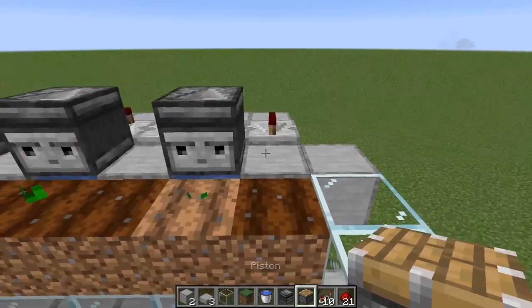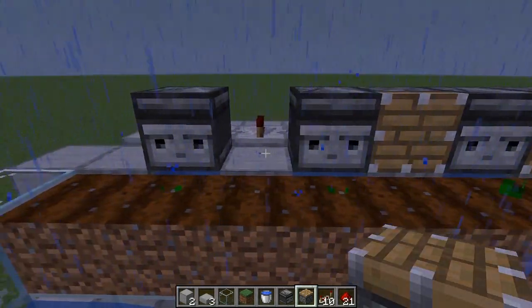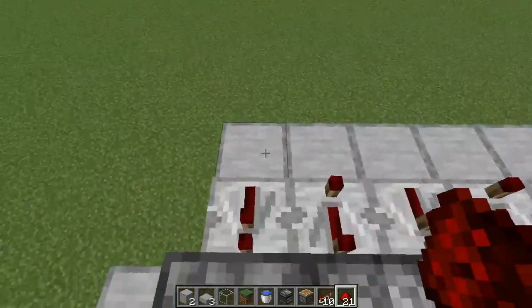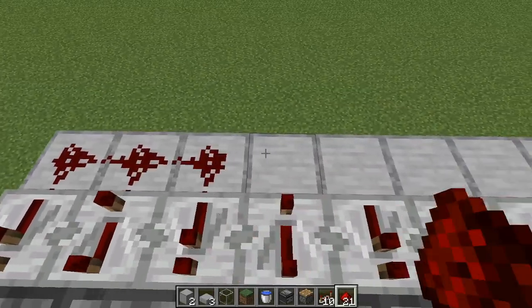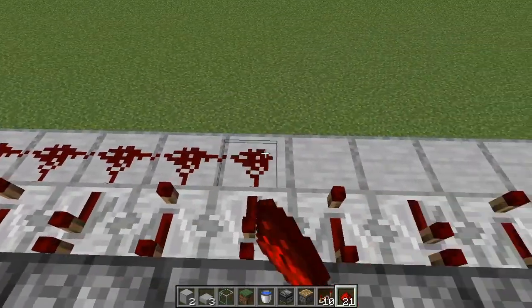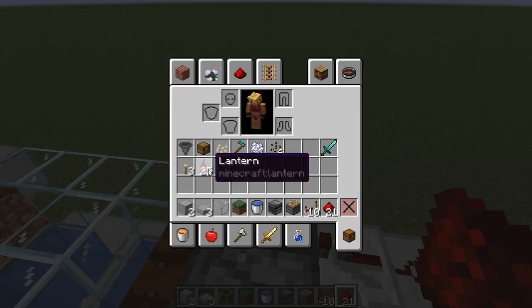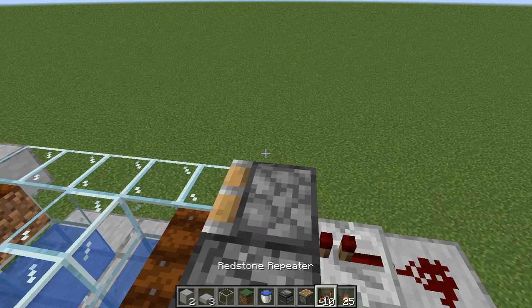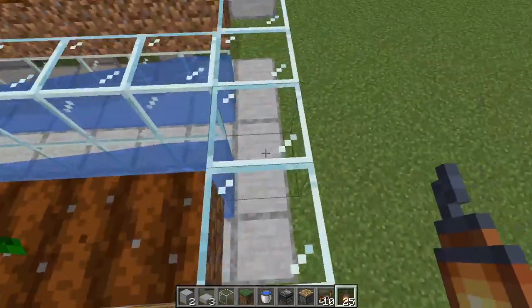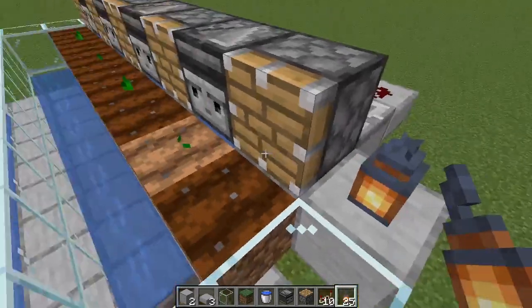With observers in place it's time for pistons. Beside each observer in each of the little empty spots put a piston in. Then grab redstone dust and behind each of these repeaters put a line of redstone in the back — on both sides. Then add some light: at the end of each row of pistons plop a torch down. That's a pretty happy spot and works great when tiling this farm.